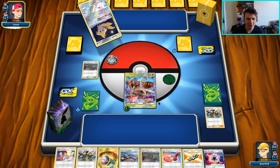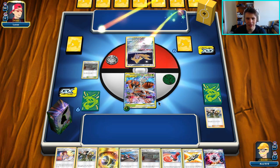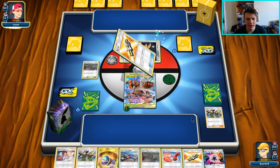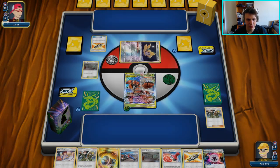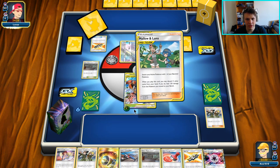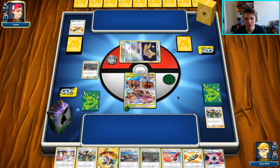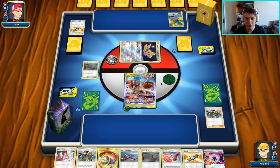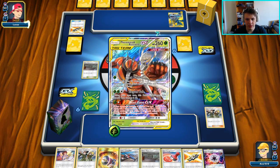If I had to guess, I would say Pikarom just based on the sleeves and deck box. There's a Tag Call — I'm going to go ahead and assume it is Tag Call Pikarom, which means they're not going to be attacking us on this first turn. The deck actually doesn't really play any way to be super aggressive. Yeah, there's the Pikarom. I'm pretty sure they just can't turn one Full Blitz or they can, but it's super unlikely for it to happen. I don't expect to get turn one Full Blitz here.